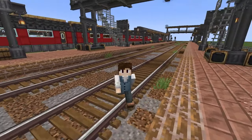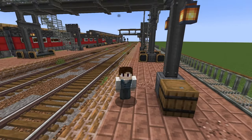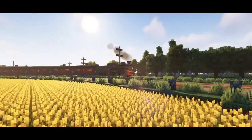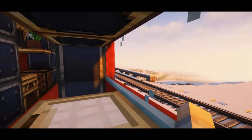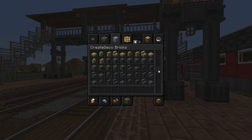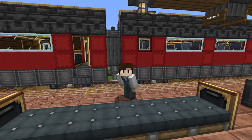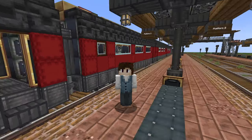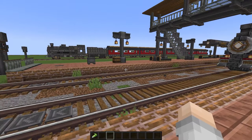Ever since I was a kid I was fascinated by steam trains - maybe seen too much Back to the Future. With the Create mod it's just amazing, the fact that you can build a train in Minecraft and go roaming around the world with it for hours. It is time for an upgrade, and this time we have an add-on for more decorative blocks for the train. Before we start, be sure to like and subscribe - I have a train station tutorial coming up and you wouldn't want to miss it.